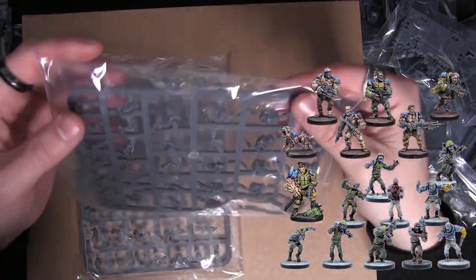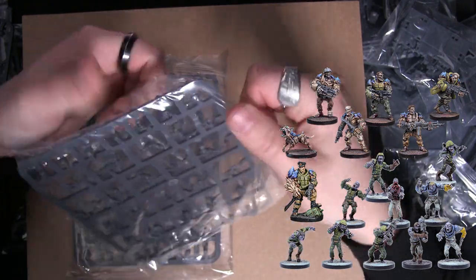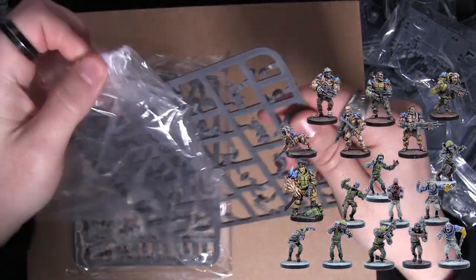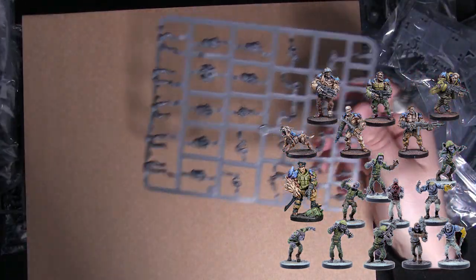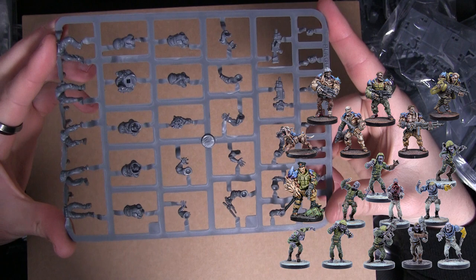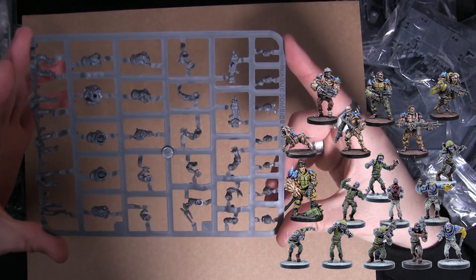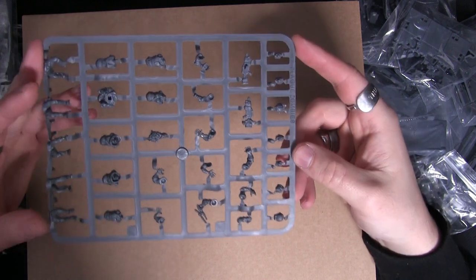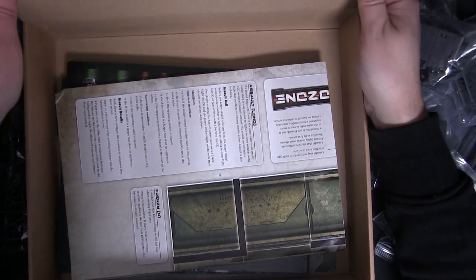Similarly with the zombies in here as well — you can see there's one, two, three, four, five sets of legs, different bodies, and a few different head options. Okay, so that's all the miniatures out the way.